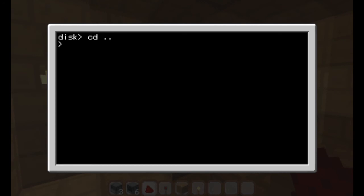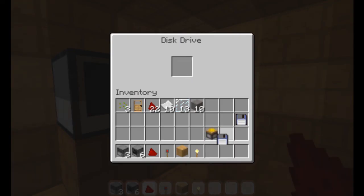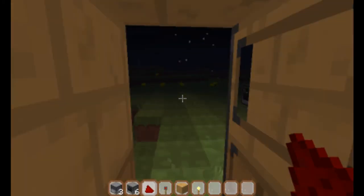To shut down your computer you can either do 'shutdown' or 'exit' — I prefer using 'exit' because it's much shorter. Now let's take our cd and give it a try on our other computer right there.